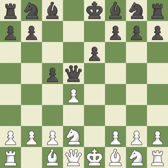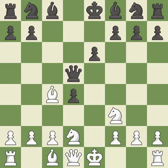Qxd5 recaptures the pawn and develops the queen to a center square. Ngf3 develops the knight toward the center, defends the d4 pawn, and controls the e5 square. Cxd4 captures the central d4 pawn and opens up the center. Bc4 develops the bishop to an active square, attacks the queen, and prepares castling.